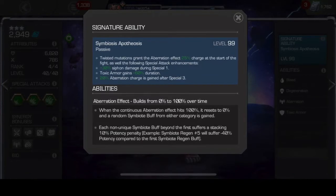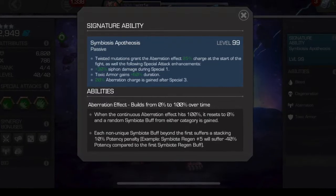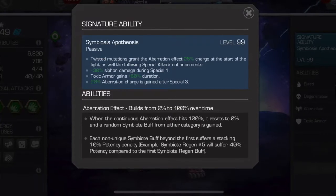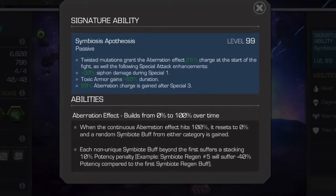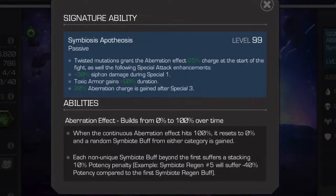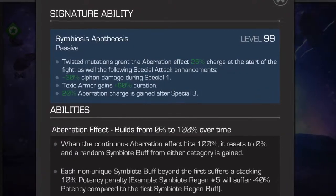Let's take a look at his signature ability: Symbiosis Apotheosis — say that ten times fast. It is a passive effect. Twisted mutations grant the aberration effect 25 charge at the start of the fight, as well as the following special attack enhancements: plus 30 siphon damage during special one, toxic armor gains plus 60 duration, and 20 aberration charge is gained after a special three.